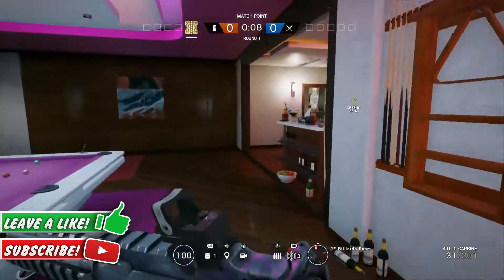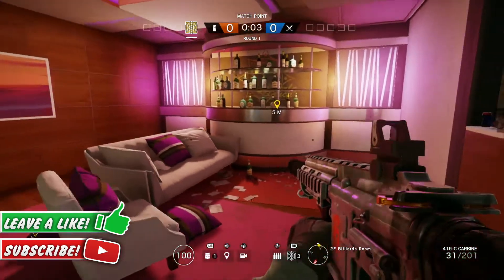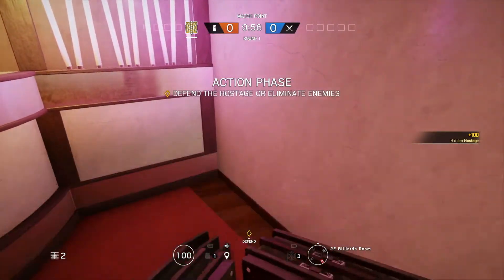All you want to do is come over into the billiards room where you'll see this kind of area here. You'll be getting into this small segment and you'll be in the glitch — it's really simple and easy to do. Just grab your shield and come out.